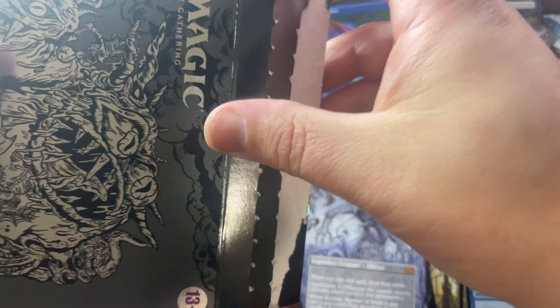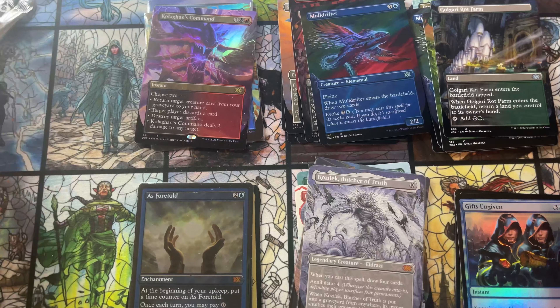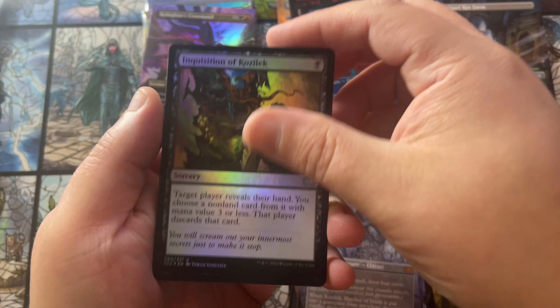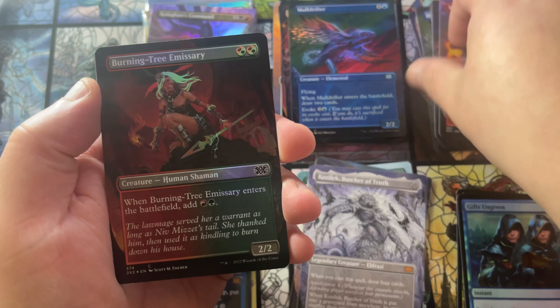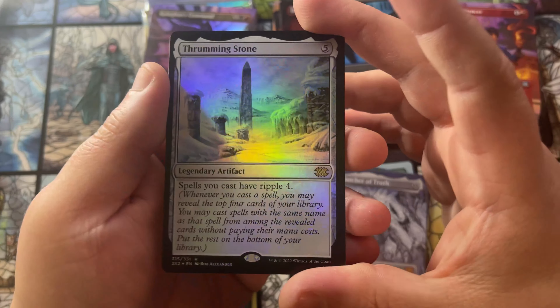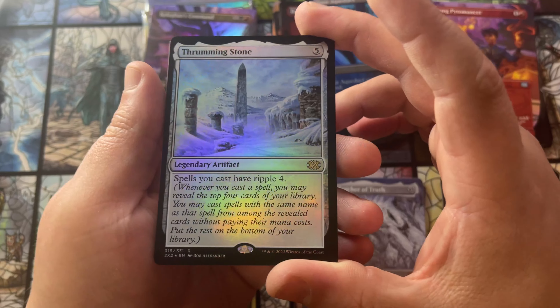Box number five out of the case of eight — we've got three more left after this which we'll do for another video. I have to say the quality of the foils has gotten better — they've done a really great job. I haven't really seen any foils coming damaged out of these Double Masters collector boxes, whereas before sometimes you'd have issues with damaged foils, scratch lines, cut lines from the packaging. The quality control is a lot better this time around, which it should be. Thrumming Stone foil — that's a good one.